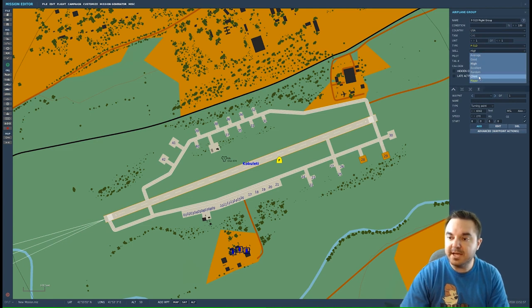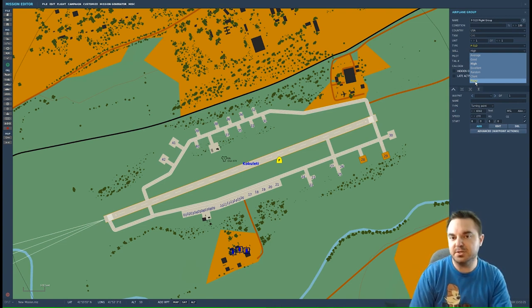Skill I'm going to change to Client. Average, Good, High, Excellent, and Random are all AI-controlled. Client is basically a multiplayer slot — if you fly the mission with friends, all Client slots will be slots that players can join. The Player slot is for a single-player mission. If you want someone in a specific aircraft, that would be the Player slot. You'll notice that one is yellow to indicate it's where the player will be, in a module that you own.